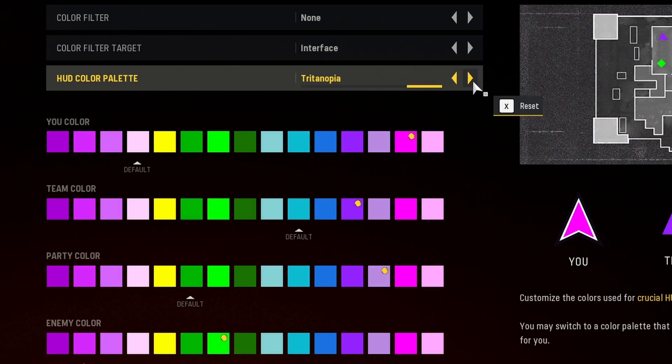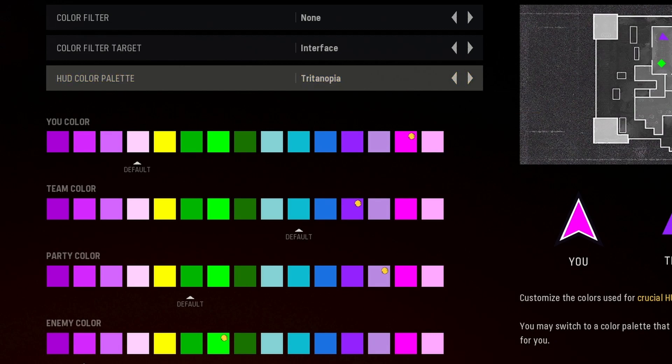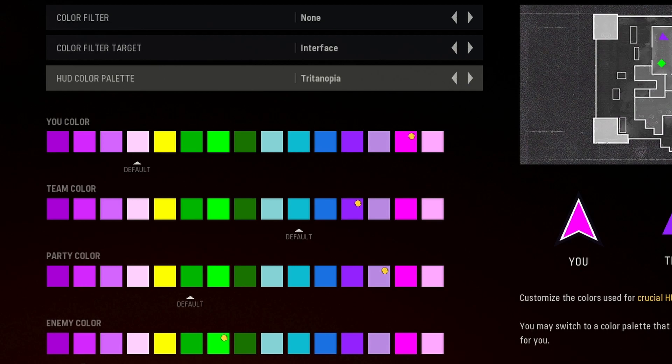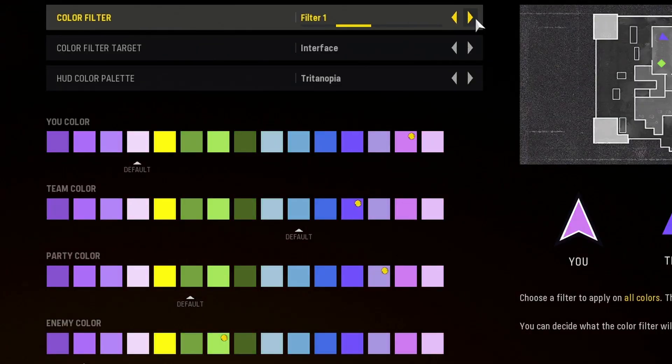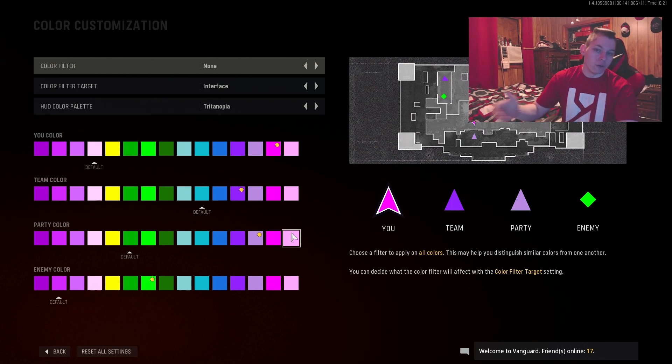This is the default color filter option. I am using the Tritanopia color palette. There are other options you can use: there's Deuteranopia, Protanopia, and then the default one, which is just your basic colors. For me, Tritanopia works out the best because this green is just the color I respond to. It's been my reticle color in every Call of Duty that's given you the option to change it — it's the color that makes my eyes hurt less because I have sensitive eyes. Depending on what color filter you put on, these are kind of what the settings look like. Some may look gross, but someone needs it. I just have the color filters turned off because these are the colors I like the best.